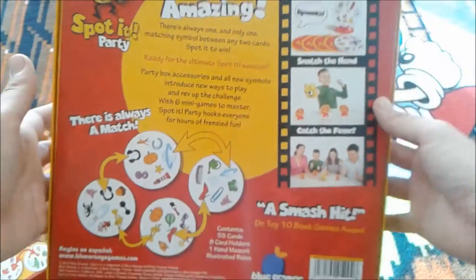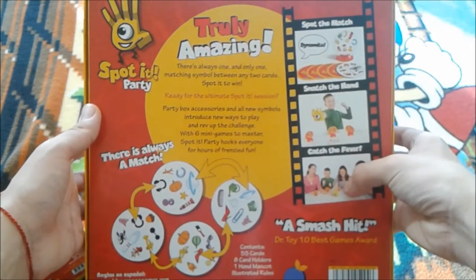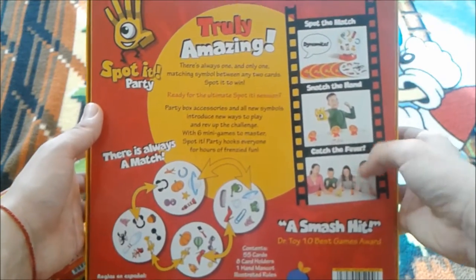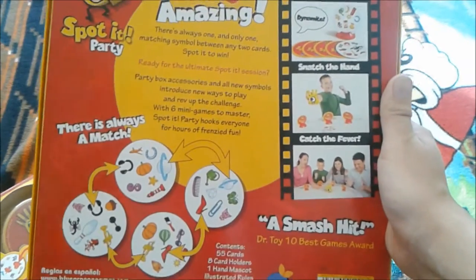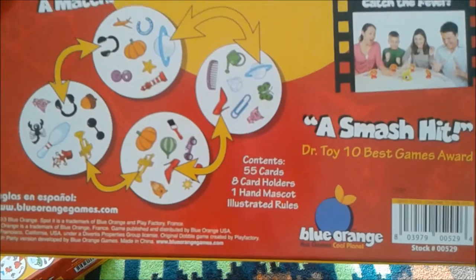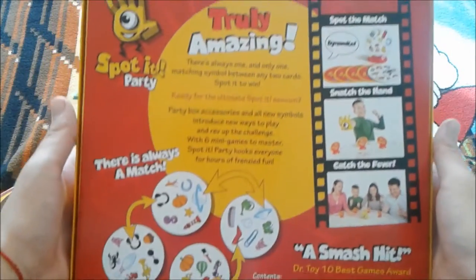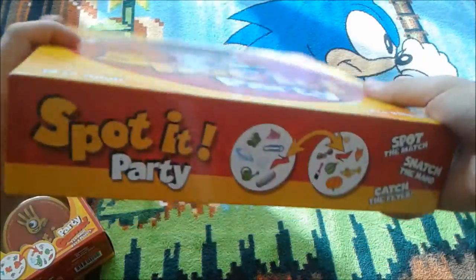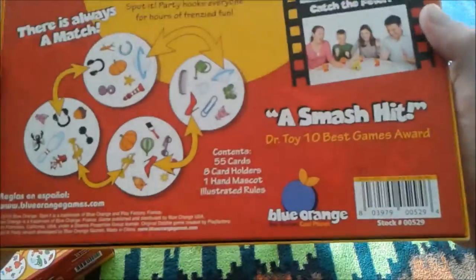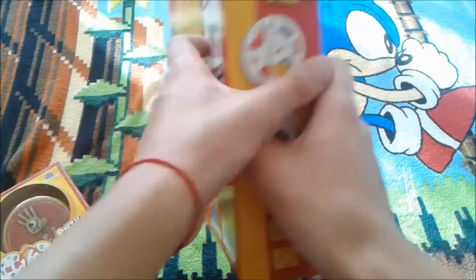Looking at the back of the Party box — 'Spot the match, snatch the hand, catch the fever' once again. Contents: 55 cards, eight card holders, one hand mascot, illustrated rules. Same deal. This one is also in Spanish.